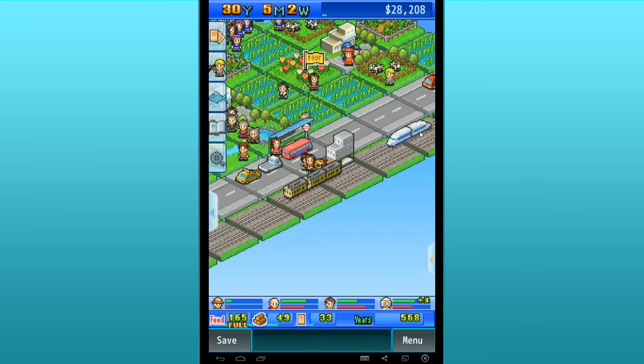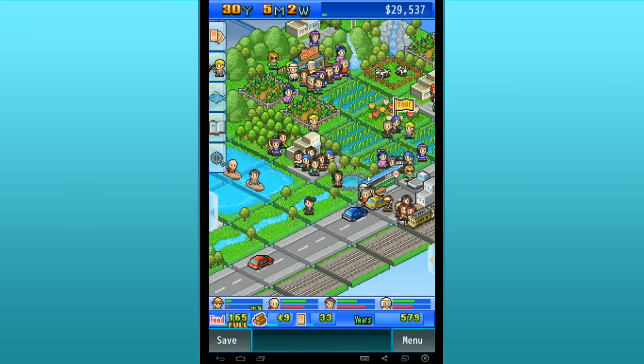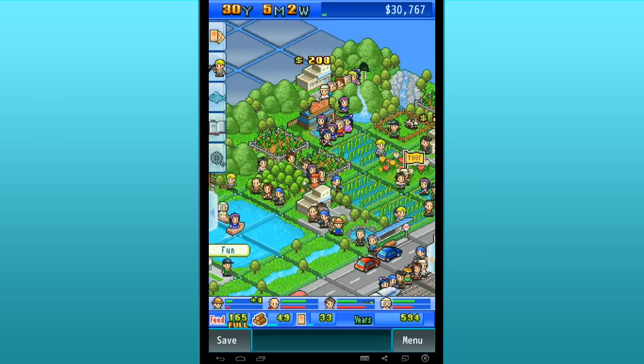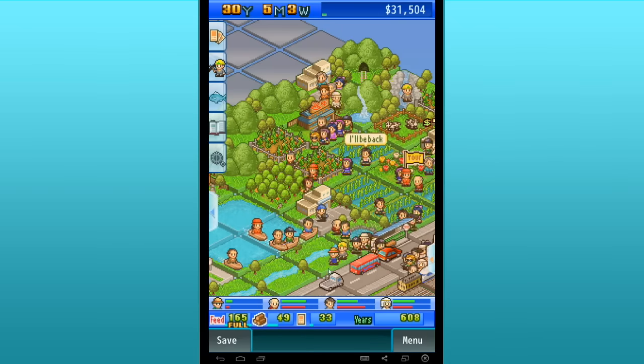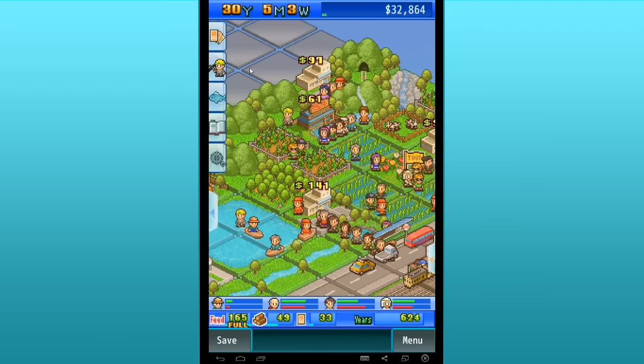We just expanded to have a bullet train — look at it go — and we have so many guests coming in. I've never seen so many people here. The money we're making is just ridiculous. We've got quite a bit of wood and feed, which are what you use to expand your park and build in different areas.